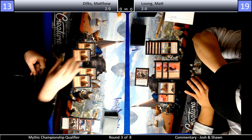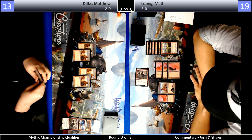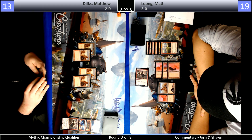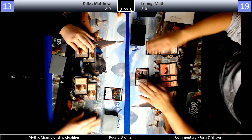Long looks like he's a little bit out of gas here — he has one card in hand. It might be a burn spell, it might be a land. Dilks has cards in hand. He just needs to deal with Long's Chain Whirler and then play one of these four-mana cards to take over. It looks like he's just going for the Frenzy immediately.